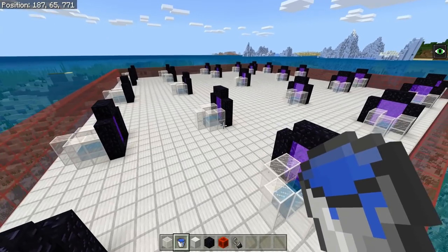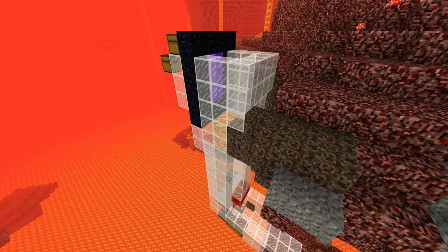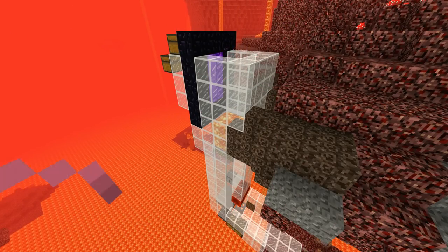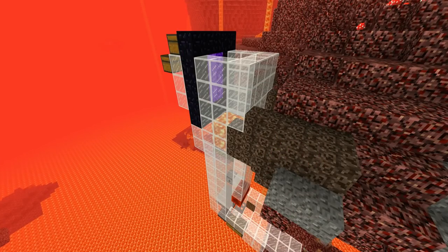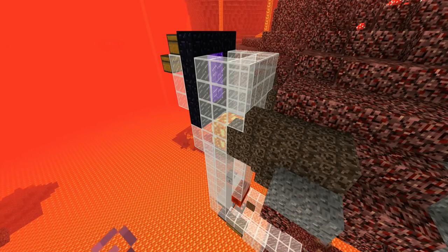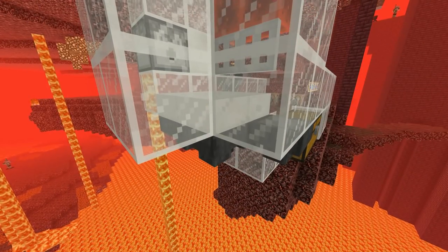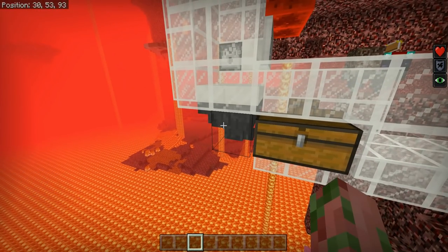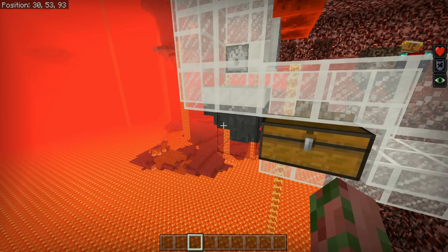As long as you don't have any other portals in the nether, all 25 overworld portals should link up to one portal and all the guardians should come out of that one portal in the nether. The nether-side fall damage kill chamber is simple: drop them 35+ blocks — I'd recommend 35 to be safe since this is Bedrock — and they fall to their death. Drop them on top of slabs so hoppers don't bug out. Have one player in the overworld and one in the nether to AFK the farm.